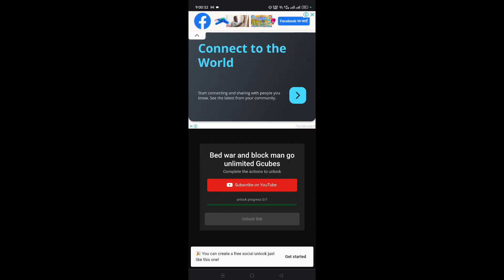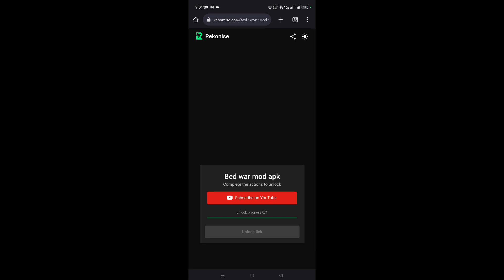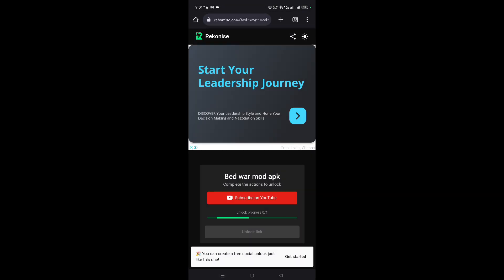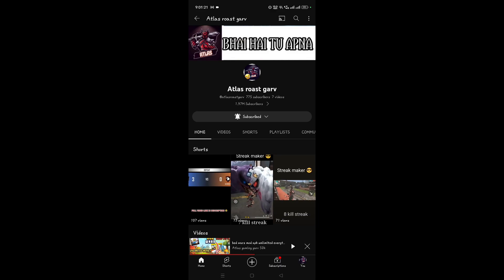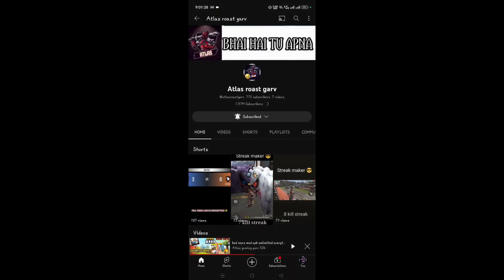You can see a 'Subscribe on YouTube' button — click it to verify that you've subscribed to the channel. Since I'm already subscribed, it will verify in the background. After verification, an option to unlock the link will appear. There is also a second channel you need to subscribe to. Subscribe to that channel as well, come back, and click unlock.